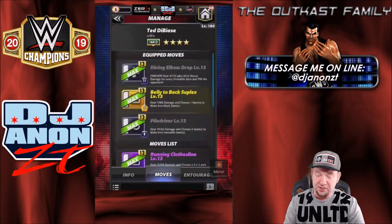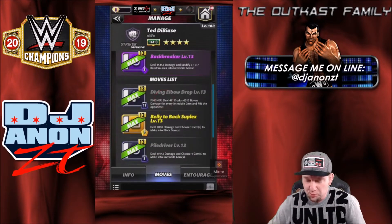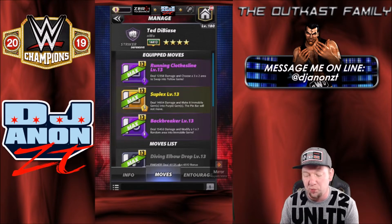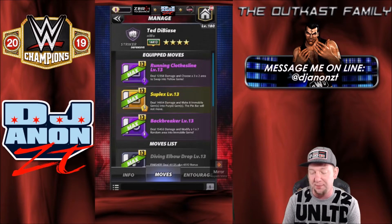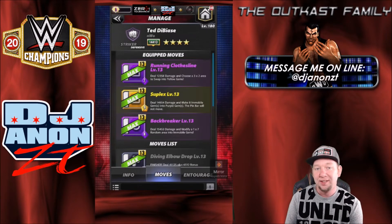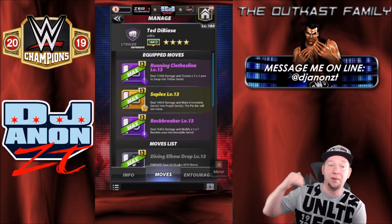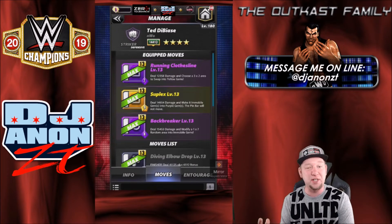Let's switch some moves out here — we're going to do a complete overhaul on the moves and go with the other three. So now we're running two purples in the other yellow. The purple moves: we got the running clothesline, seven charge, deal 12,358 damage, choose a three-by-two area to swap to yellow gems. Then we got the backbreaker, eight charge, deal 15,453 damage, modify a one-by-seven random area into immobile gems. Then we got the yellow move — the suplex, nine charge, deal 14,954 damage and make eight immobile gems into purple gems. The pin bar will not move.